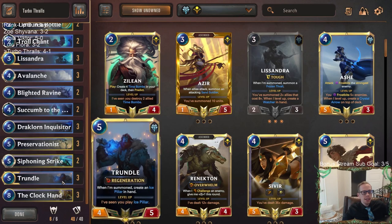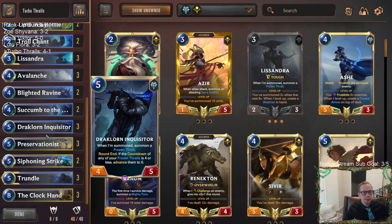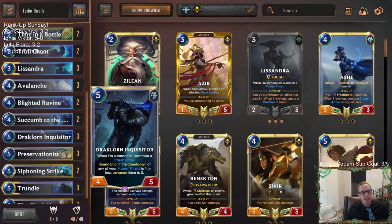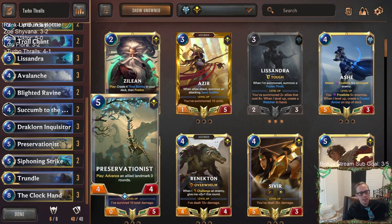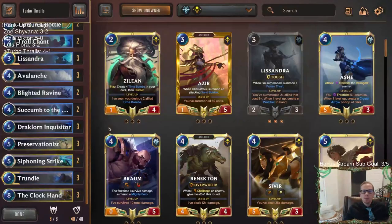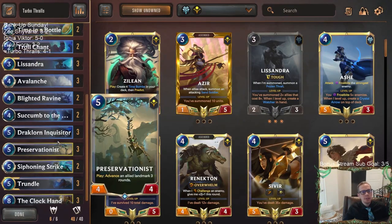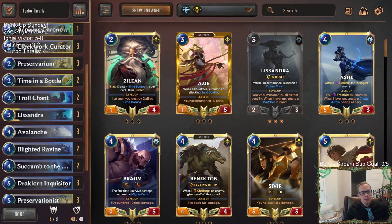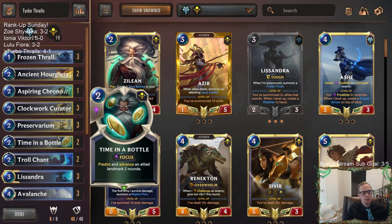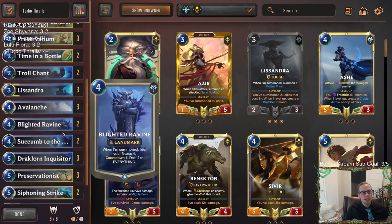They didn't have that super crazy hand like the first time. So yeah, Turbo Thralls is a really good, competitive deck — just get some Thralls, get the Countdown going. If you want to play the newest keyword — Advance is the newest keyword — play some of the brand-new cards like Time in the Bottle and Preservationist. Go for it. Preservationist is really the card that makes this deck — that's been a really big, important part for sure.